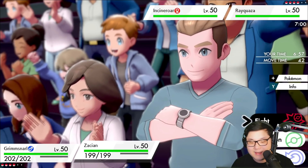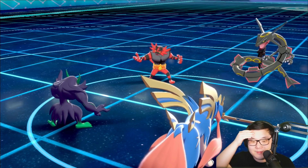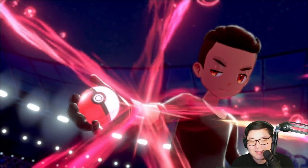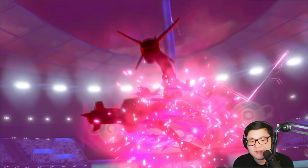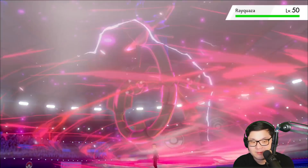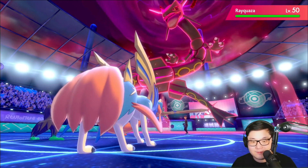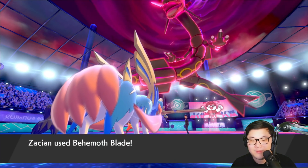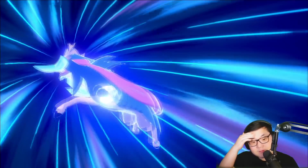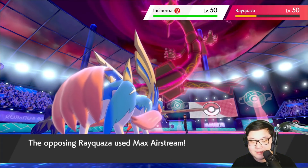Let's go for Thunder Wave into the Zacian slot and Behemoth Blade into the Rayquaza — slow down that Rayquaza if possible, and if not, just get a bunch of damage into it. I also don't know if Ray can actually pick up the knockout unless it's a Life Orb set into Grimmsnarl. Zacian should be able to survive any attack from Ray barring Life Orb as well. Dynamax comes out from the Ray. It's going to be a Fake Out going to come out from Incineroar — they do target the Grimmsnarl. I'm able to get a big Behemoth Blade off into the Rayquaza — huge damage. But it is going to be an Airstream targeting down the Grimmsnarl. Does this pick up the knockout? It does.